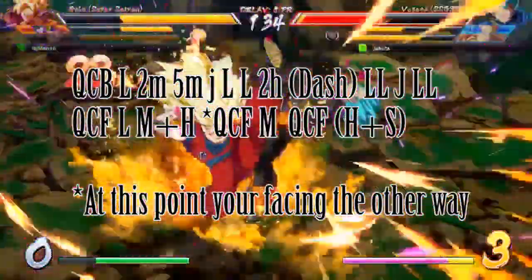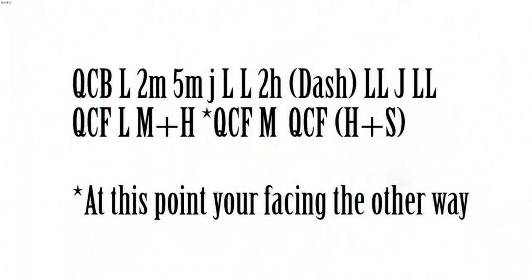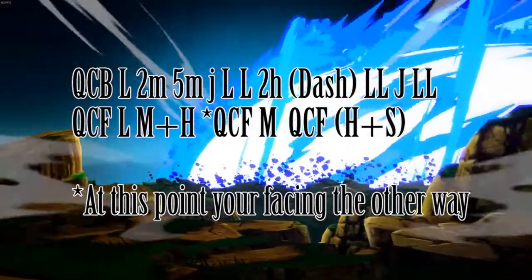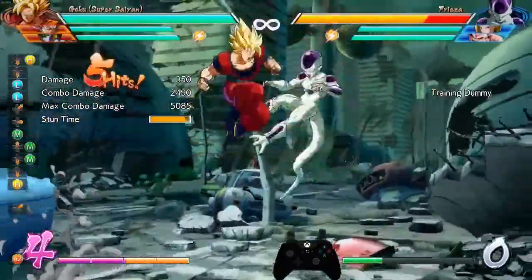While this particular variation is specific to Goku Black, you can do similar things on other characters. The exclusive things to Goku Black here are the vanish into overhead at the beginning, and then the holy light grenade at the end.